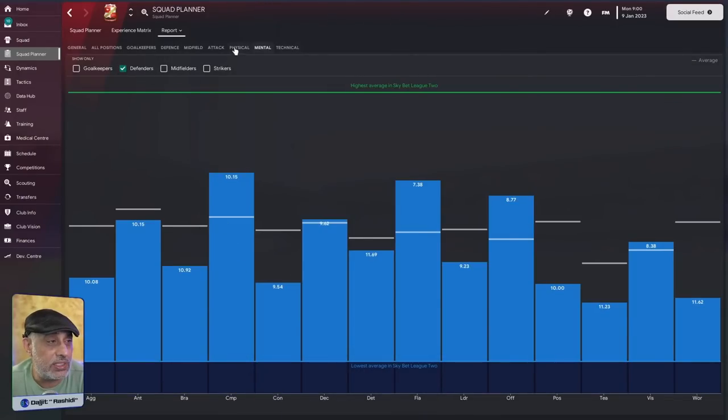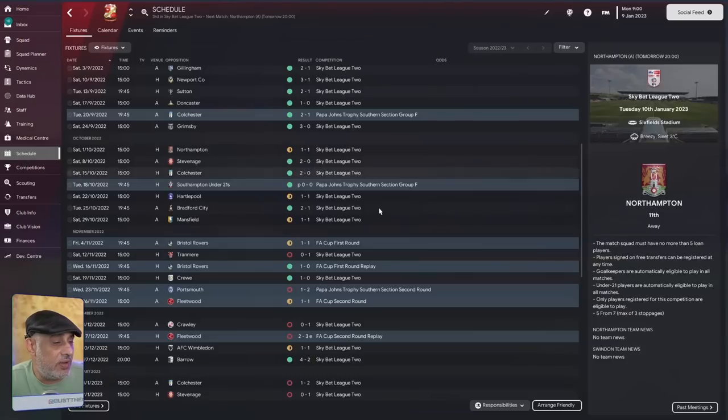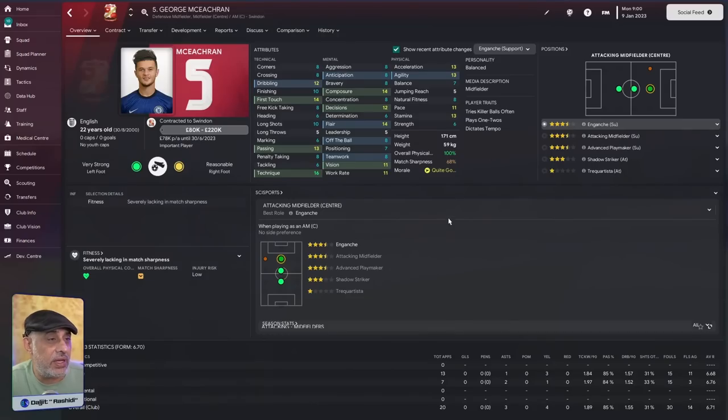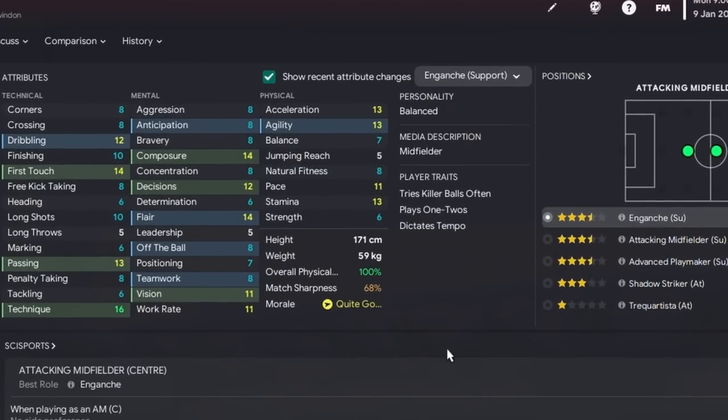We use the same approach for defenders in terms of anticipation and concentration. Why is it so important? If you're playing any kind of tactic where you want players to win the ball, you don't want to wait until they have to tackle — you want them to be smart enough to realize where they have to be. Mental attributes are really important. Focusing immediately on technical attributes is not the way to play this game. If you know where the ball is going to be, you can beat the player to it and don't have to commit a tackle. Aggression, anticipation, and concentration are the important attributes you need.